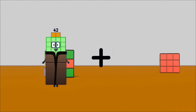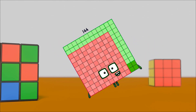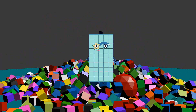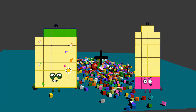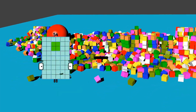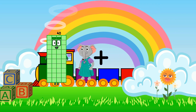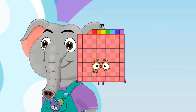42 plus 102 equals 144. 56 minus 6 equals 50. 34 plus 83 equals 117. 31 minus 14 equals 17. 40 plus 67 equals 107.